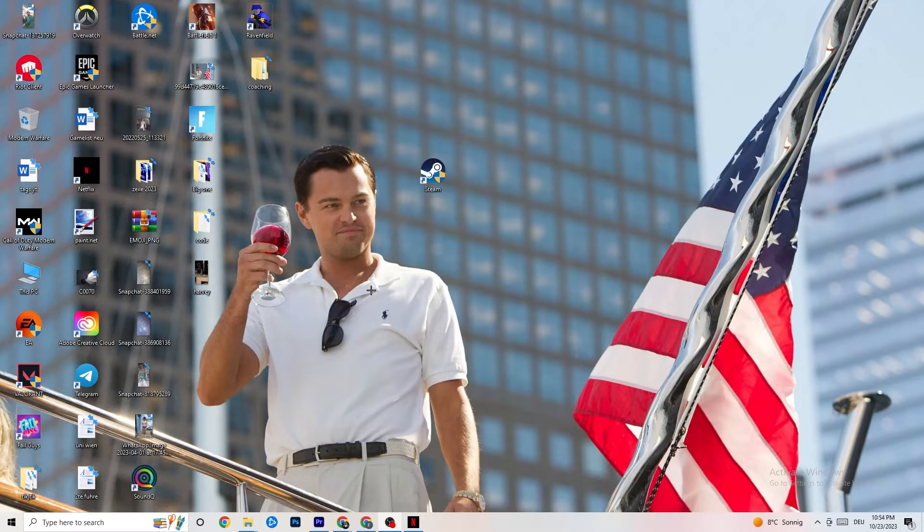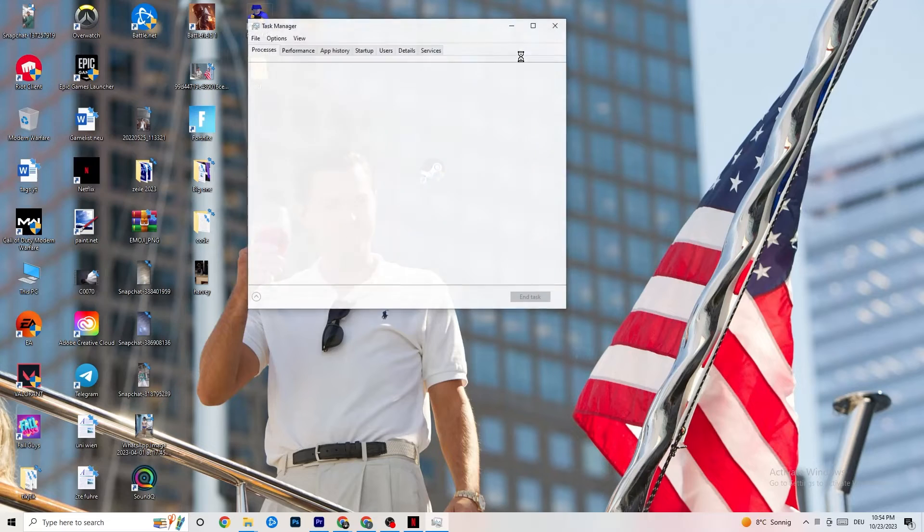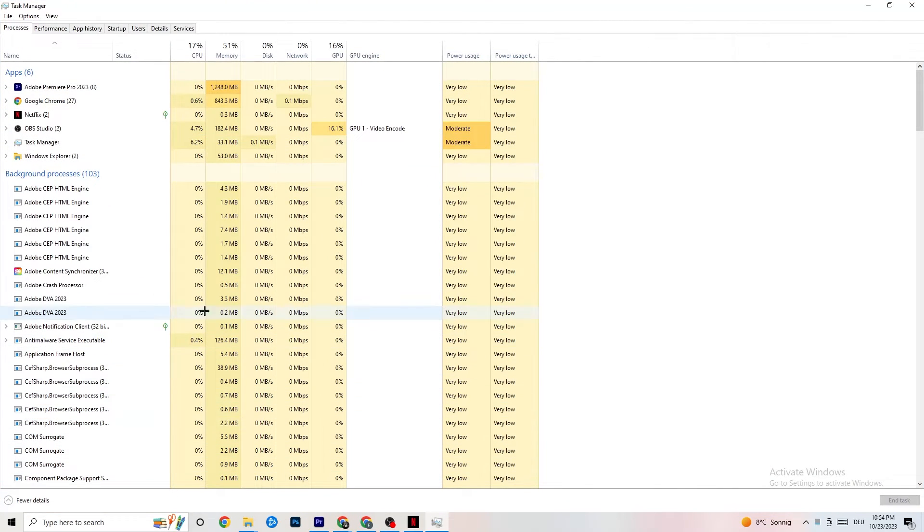Right-click your taskbar and click Task Manager. Navigate to the Processes tab. End every task that is currently using too much CPU or GPU. It might be a background process or app — if it's not related to Windows, right-click it and click End Task. Once CPU and GPU usage looks fine, proceed.